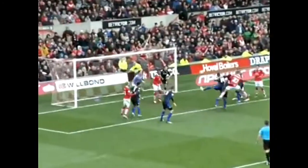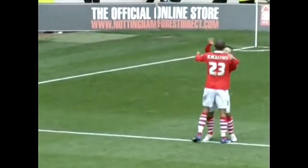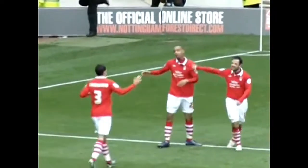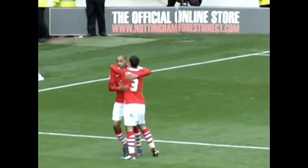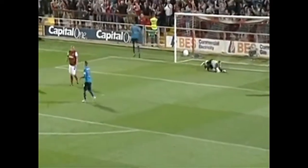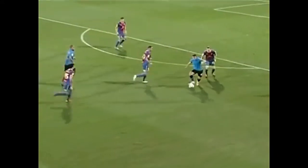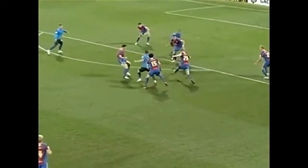Here is the corner coming in, and the header is in — it's bundled in. It's Dexter Blackstock. There were a crowd of bodies on the line and nobody could keep it out. Among them was Joel Lynch, but I think it's Blackstock who claimed the goal. Free header — Dexter Blackstock with the breakthrough. And there's a great flick on by Blackstock, with the ball threaded through by Cox towards Dexter Blackstock, who pokes it in for Forest.